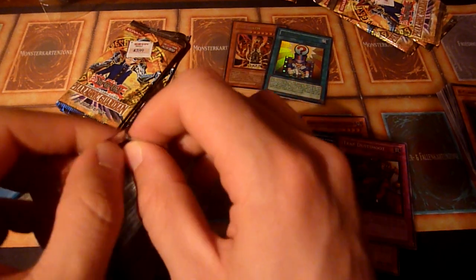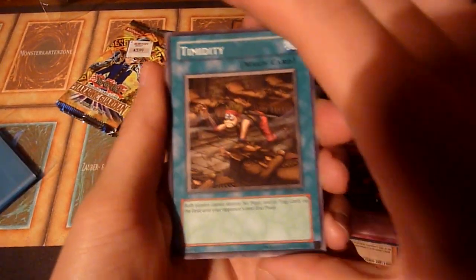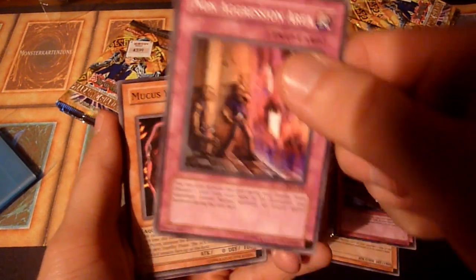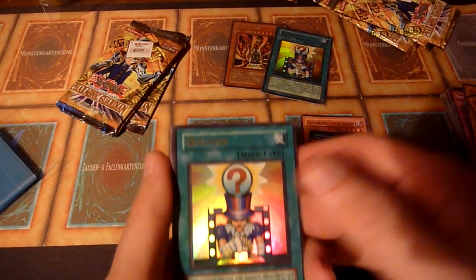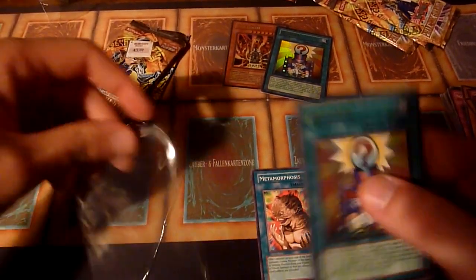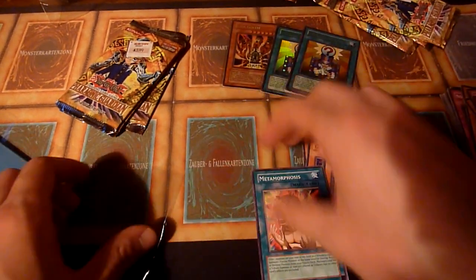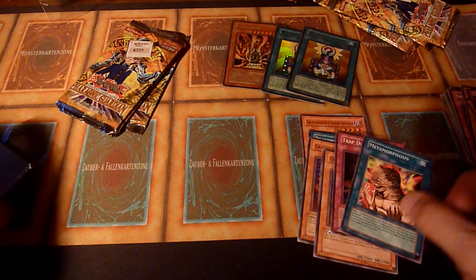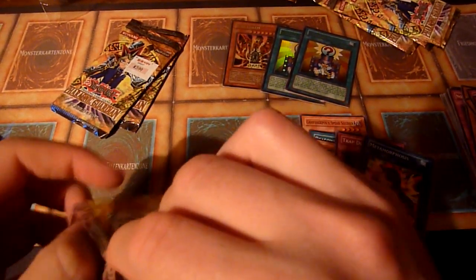I want to see at least one more Metamorphosis and maybe another Trap Dust Shoot. Getting one of the value rares like Book of Moon, King Tiger Wanghu, or Spirit Reaper would also be nice. Non-Aggression Area — if this hadn't its weird restriction that you can only use it during your standby phase, this card would be pretty good. And a Metamorphosis! $3.99 — at least that's what's written on the little price tags. Even back in the day these packs would have been great at that price, but today they are also great. Two Ultra Rares, a Secret Rare, a Metamorphosis, and a Dust Shoot, and there are just five packs opened already.